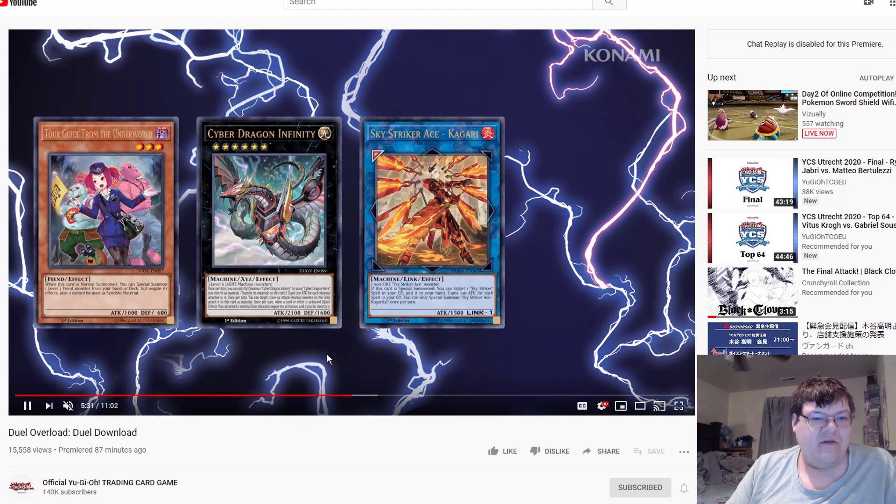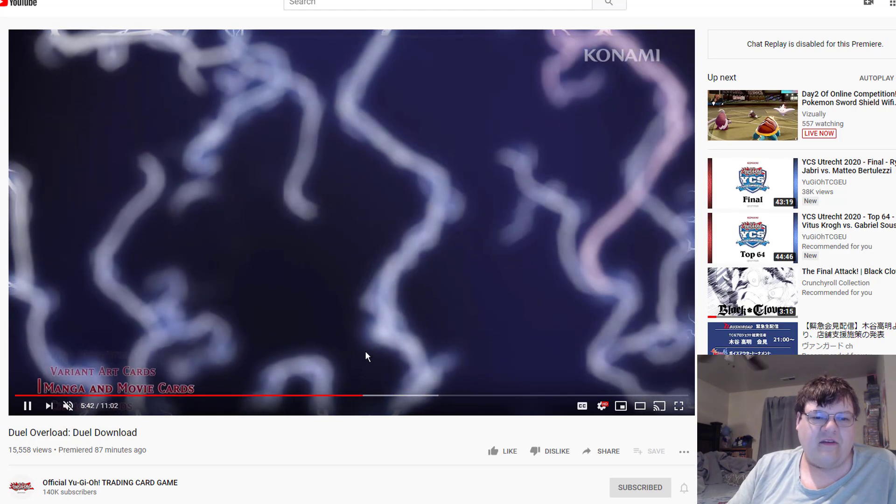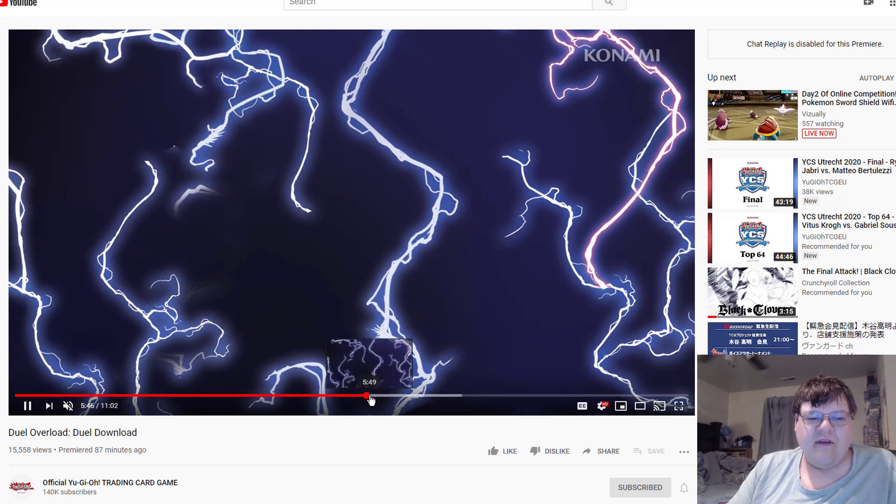Tour Guide actually looks really good, and Laveneer. First, thank you Konami — you officially killed the value on Laveneer. We will finally see cheap, affordable reprints. If you wanted to pick up Chaos Dragons or the new Rocket deck, Laveneers are not going to amputate your arm anymore. The Kagaris look good personally — I love the art, but I wish we'd gotten this sooner. We've got Infinity and Tour Guide from the Underworld. The tour guide reprint is pretty solid. Kagari will probably be a dollar unless she's somehow insane.